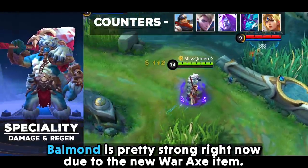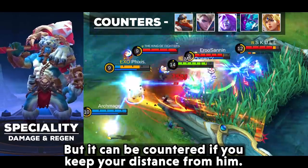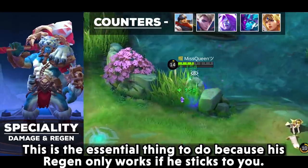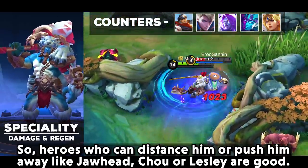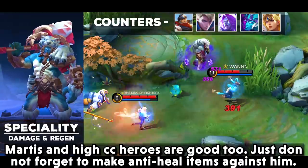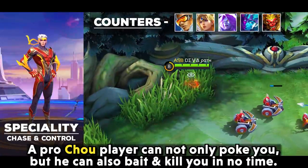Bauman is pretty strong right now due to the new War Axe item, but he can be countered if you keep your distance from him. This is essential because his regen only works if he sticks to you. Heroes who can distance or push him away like Jawhead, Chou, or Lesley are good. Martis and high CC heroes are good too — just don't forget anti-heal items against him.